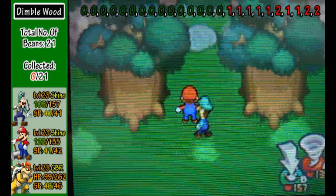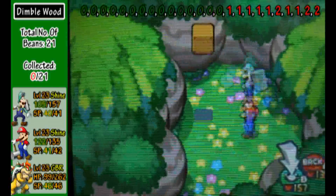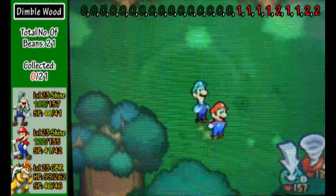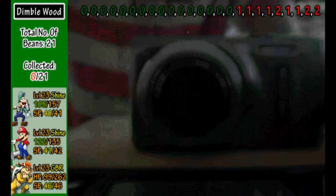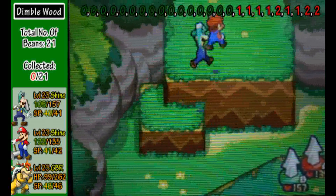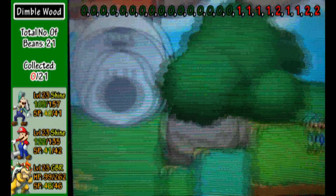This is an area Bowser can't reach — it's too small for him. This is a pretty secluded area. You get deluxe specials and yet another heart bean. We're going to have to use some of these because there are more than a hundred and we can only store up to 99. This is another area where Bowser can't go out of bounds either.